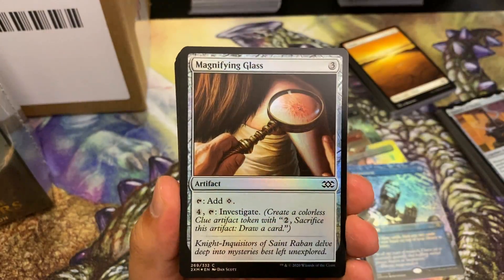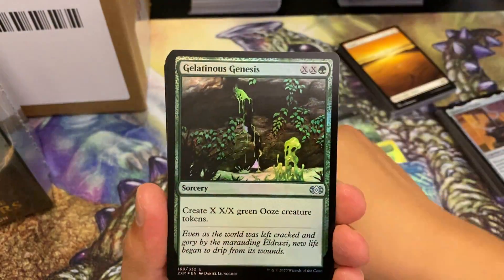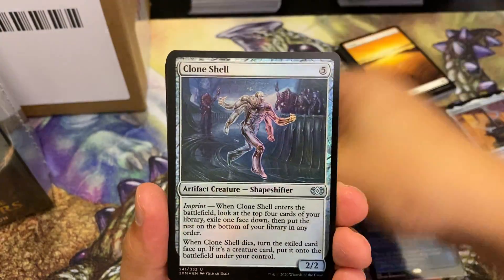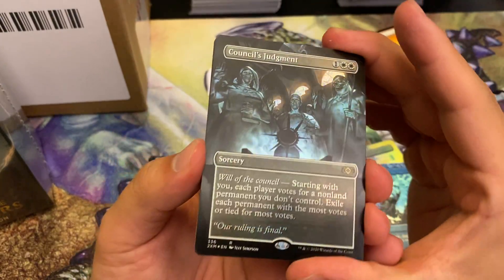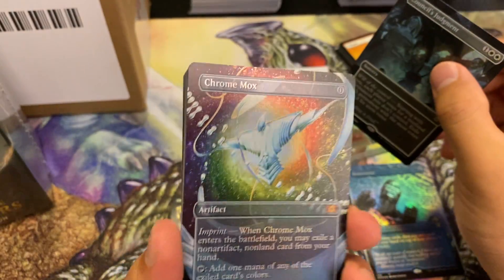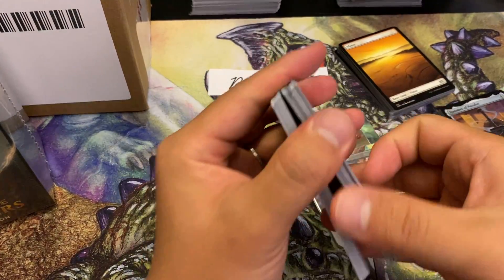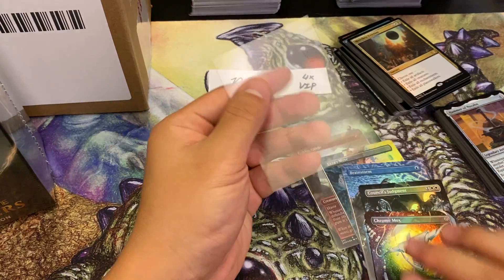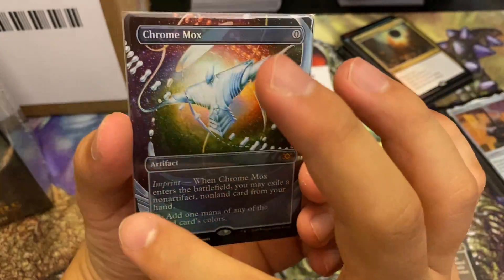Pack three for Dana - still no mythics, which is concerning. Bloodshot Trainee, Gelatinous Genesis, Sphinx, Vampire Hexmage, Death Rite Shaman, Clone Shell, Mirror-Sigil Sergeant, Esper... Paladin, Merciless Eviction. Jeff Simpson art - that's Meddling Mage, not valuable. Then Franz von Winkle delivers a mythic - Chrome Mox! At least we met EV on this pack. Chrome Mox has one of my favorite arts, that rainbow effect - totally new-age Magic art, I love it.